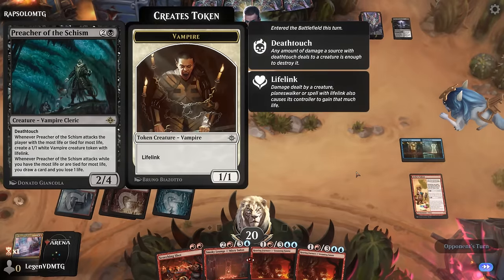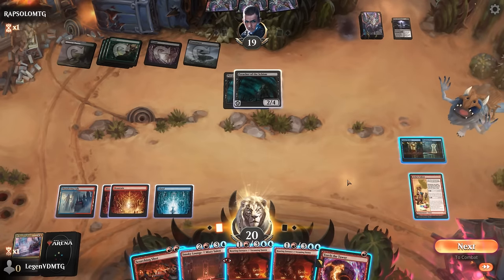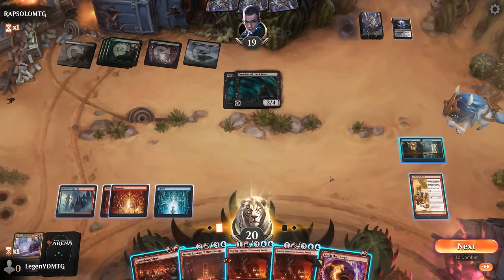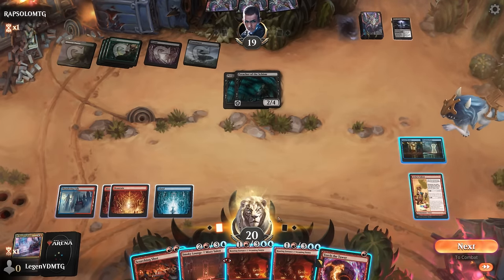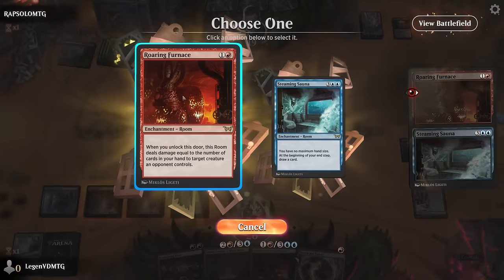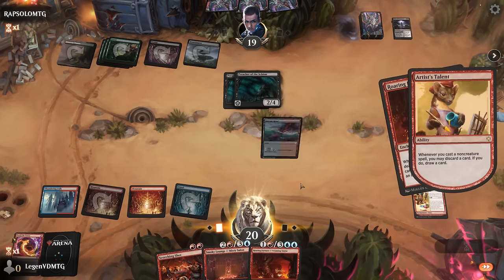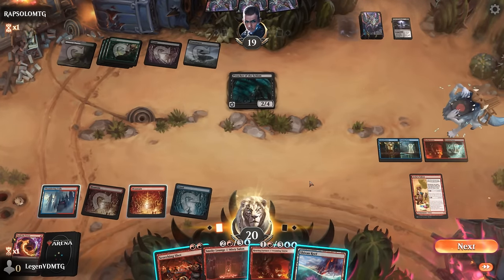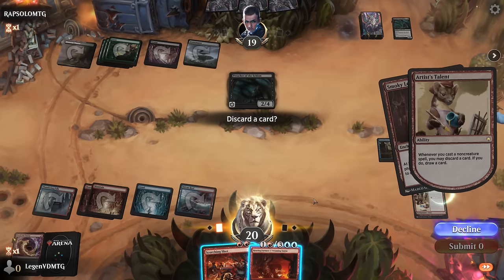Opponent now with a Preacher — good target for Scorching Shot, and they've got another one. Opponent is at 19, so right now these are making tokens which means I'm not forced to necessarily answer them. Furnace dealing four damage is a pretty clean solution, and then Scorching Shot on the other while digging with Talent to hit our land drops. Ditch Torture Tower — I did find a land. Could be convinced to let them keep a Preacher for a turn and just play the Smoky Lounge.